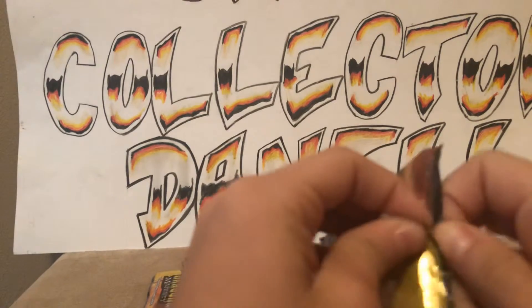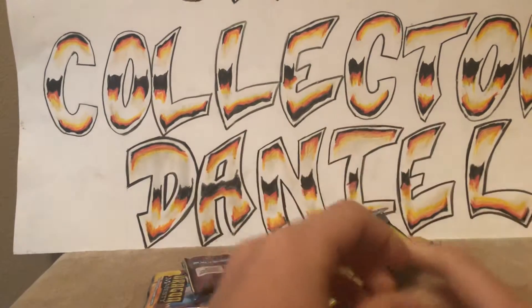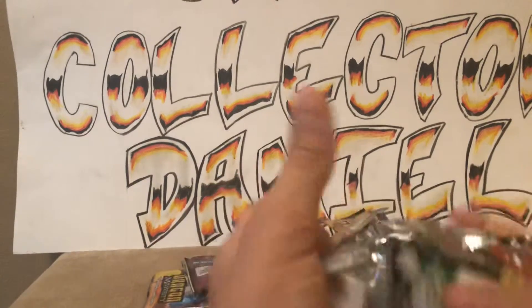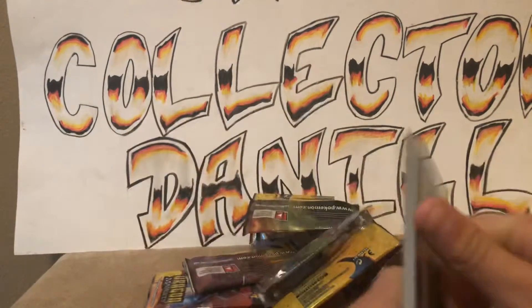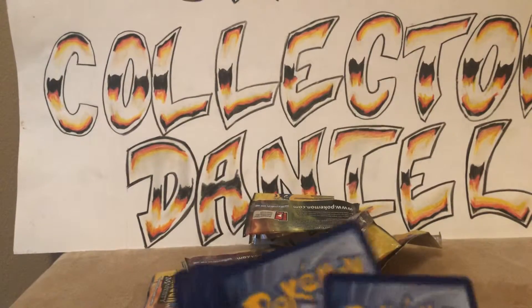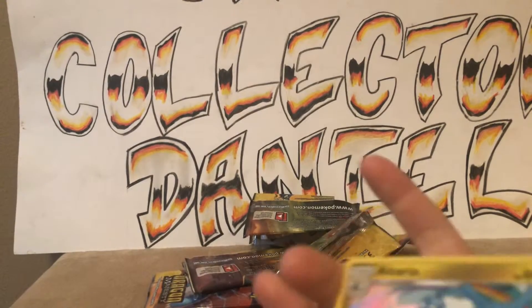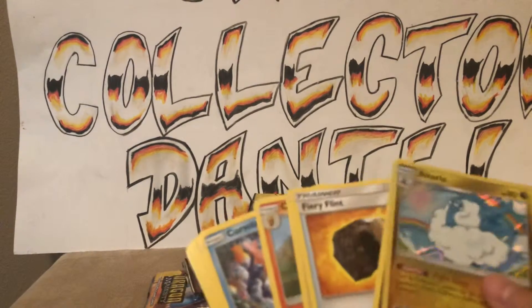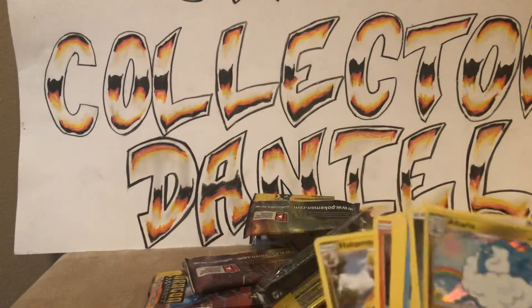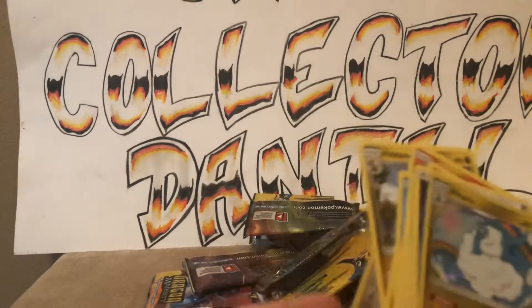Alright, last pack magic. Please Lord Arceus, give us some Charizard. Last pack magic. Here's the code, throw that over there. One, two, three, four. There's an Altaria and then we got all the other rare cards. This will blue reverse — that looks pretty for a reverse.